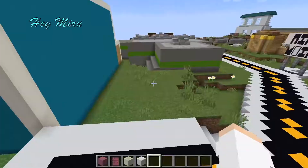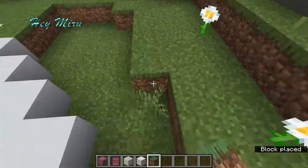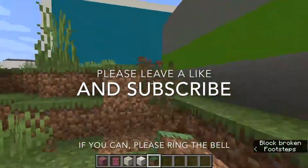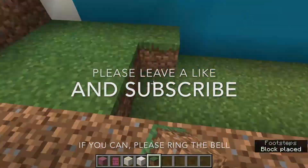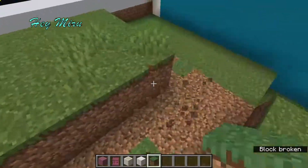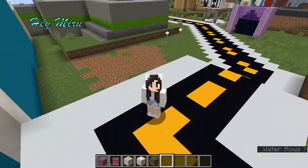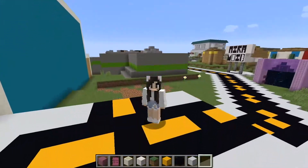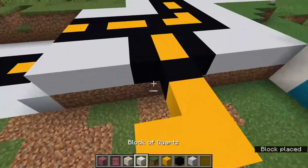Okay, let's start building! I'll flatten the world first. Okay guys, I finished flattening the land. Now I started making the road, and I did the gray and dark red for the parking lot.